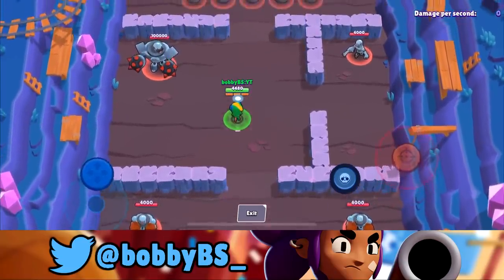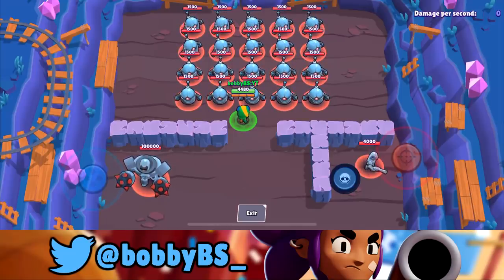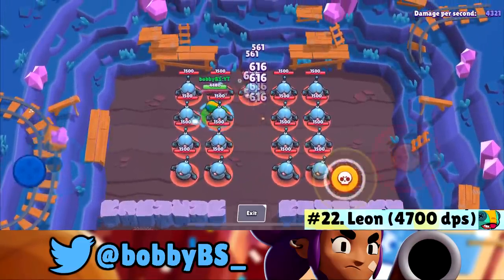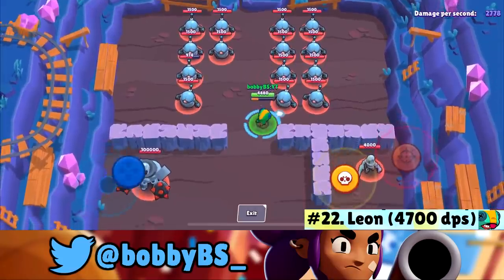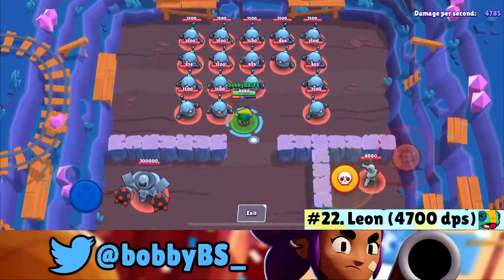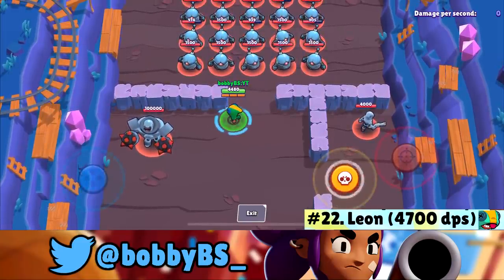Number 22 might come as a shock: it's Leon. Leon being one of the strongest brawlers for a long time actually doesn't do that much damage here. You spray these guys down and can hit about 4,500–4,700 DPS. He doesn't have any pierce damage, so that's the third lowest DPS brawler in Brawl Stars.